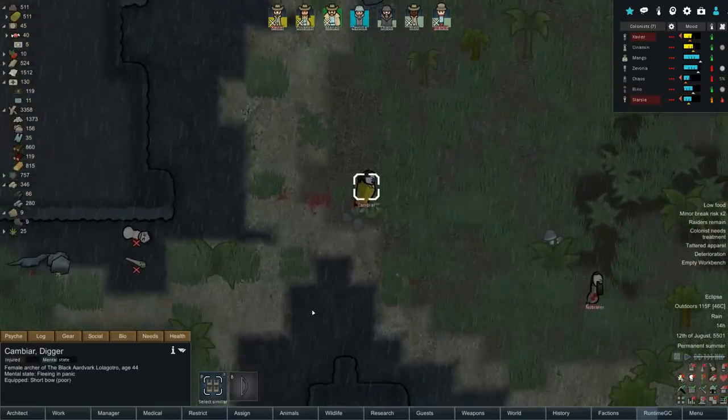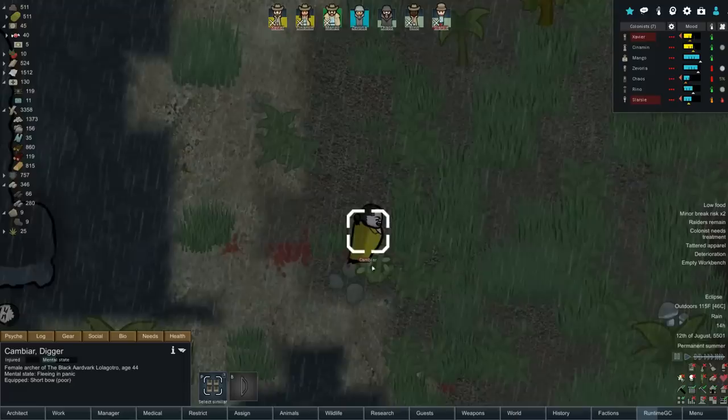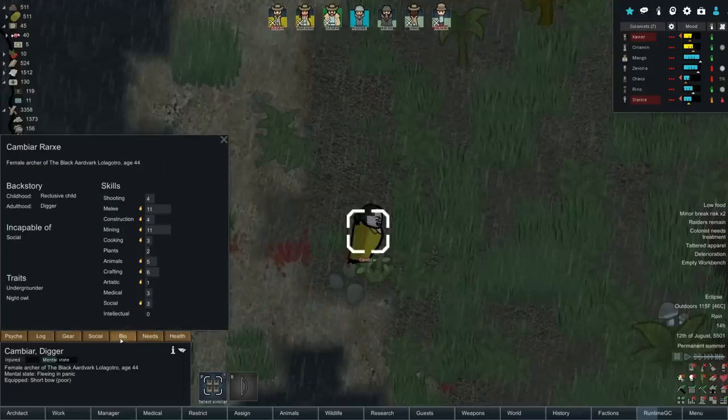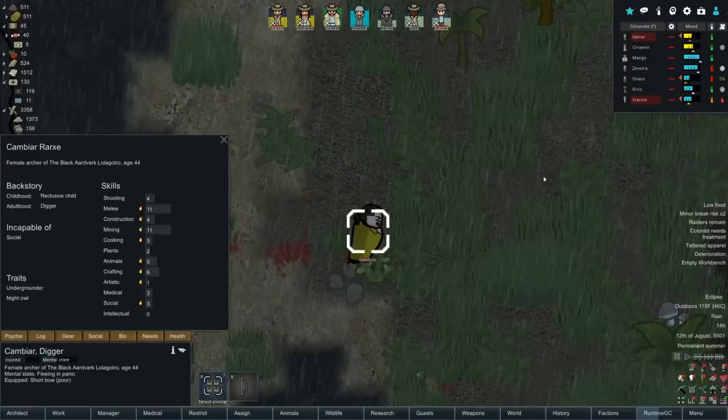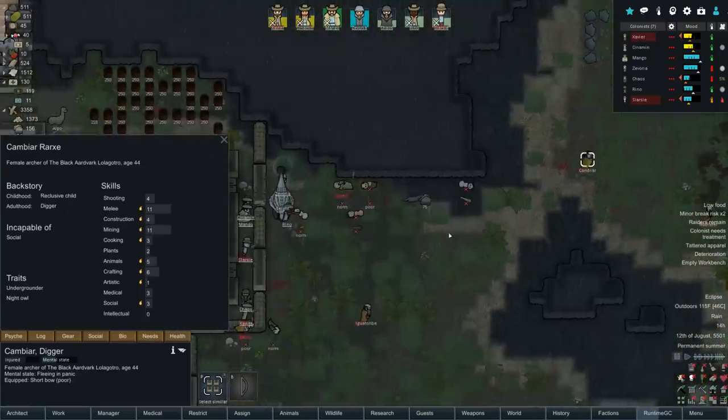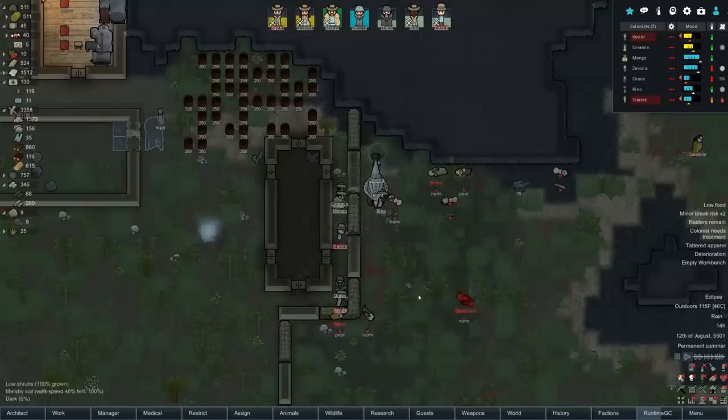Rhino, come out here and have fun. They're getting wrecked. Kambiar is here - I wonder what kind of activity he's going to get up to in a little bit. In any event, I think we're pretty much done here.